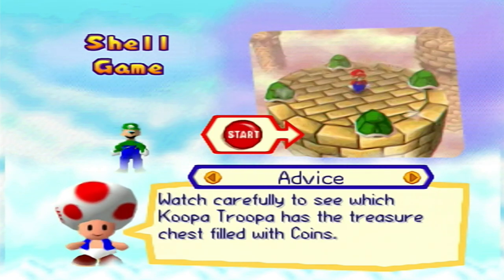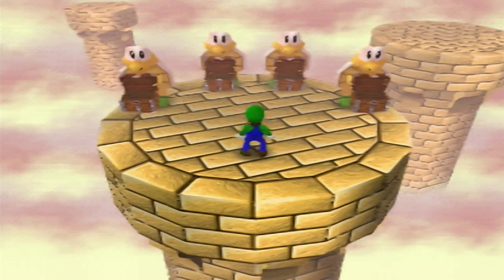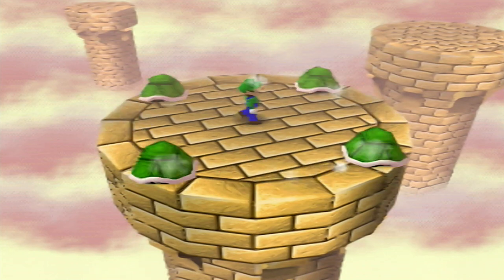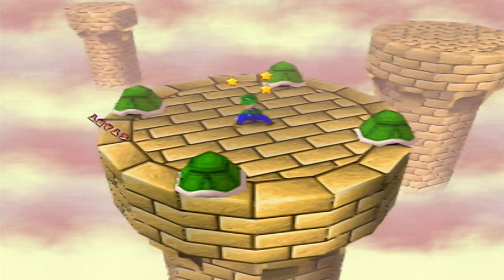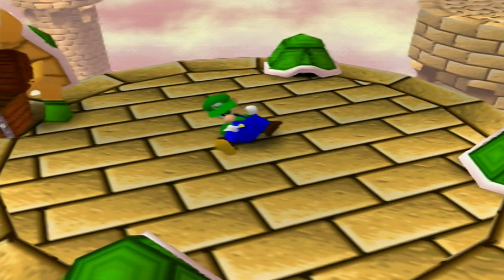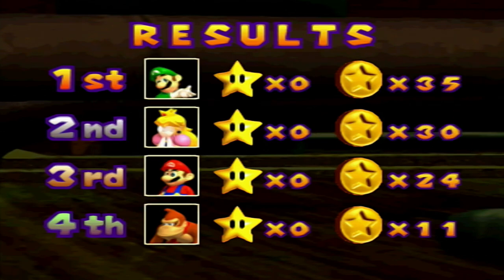Watch carefully to see which Creeper Trooper has the treasure chest filled with coins. This is easy for the human player. I just follow the shell — without blinking if possible, because if you blink once you might miss it. It's better not to blink while watching. There we go, it is over here. Got 10 coins, I'm in the lead now.